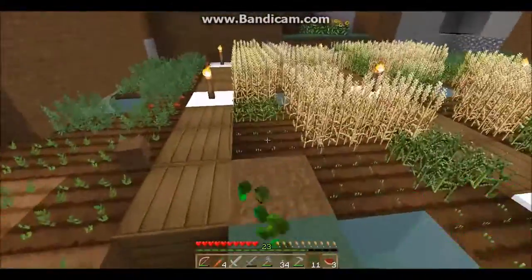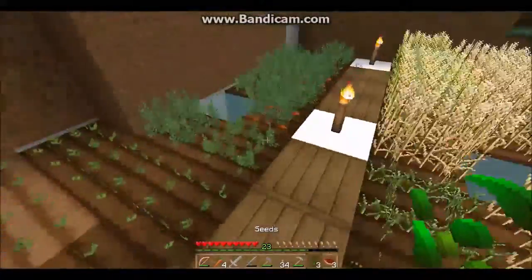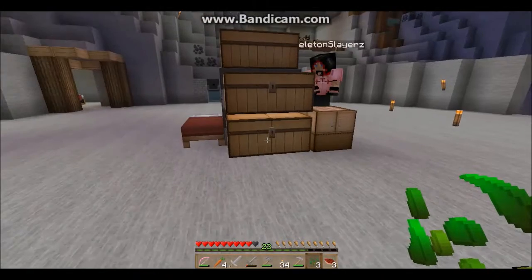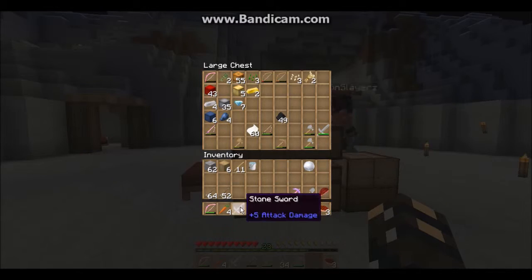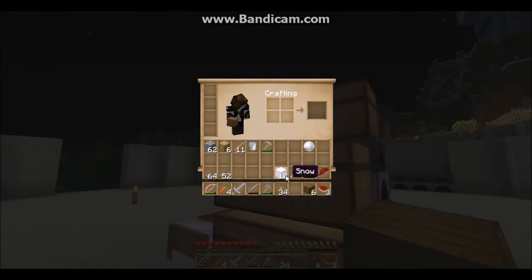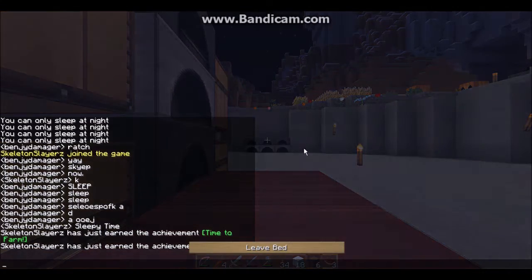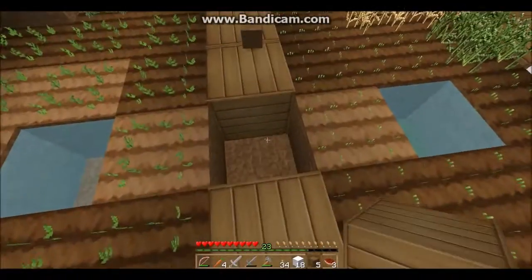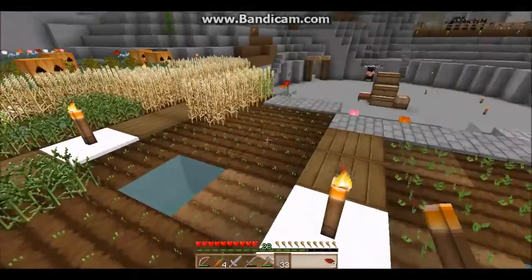How many do we need? One, two, three, four, five, six, seven, eight, nine, ten - stupid glitch dirt. I need spruce wood. There's some up there - we should probably go to sleep though. Probably. There's another creeper - oh my god, just kidding! They love our farm. Well, I fixed the farm assuming I did it right.